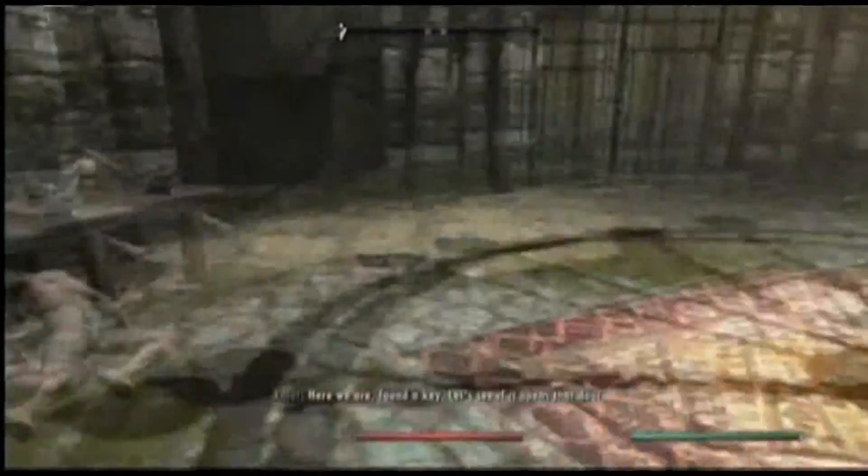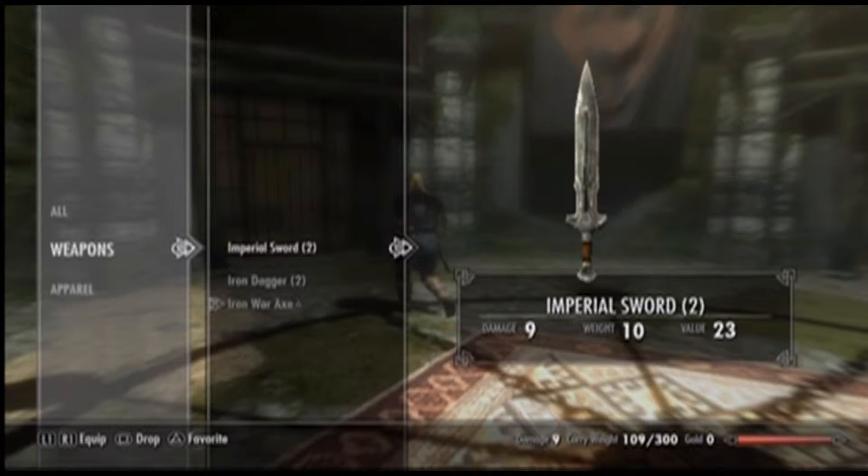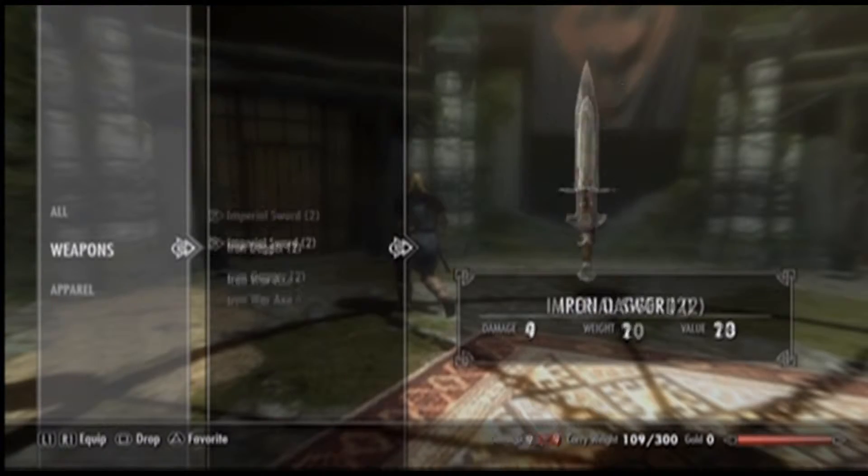I'm going to go to my weapons — I have an Imperial sword now. The main one-handed weapon types are sword, dagger, war axe, and mace. Daggers are the fastest, then sword is the next fastest attack speed, then war axe, then mace. I'm going to equip this sword because it has a faster attack speed than the war axe and does the same amount of damage.